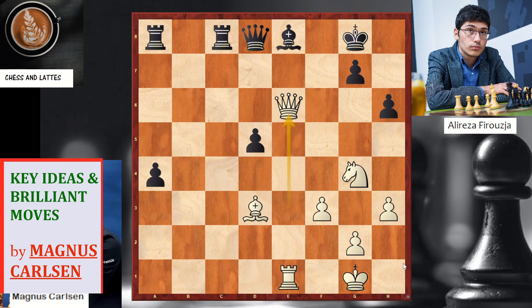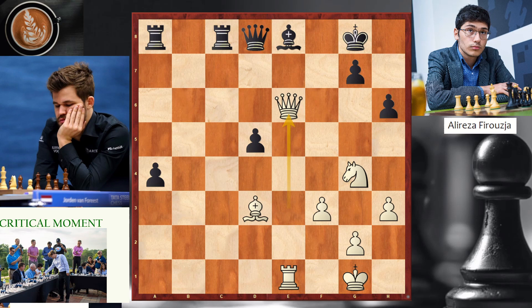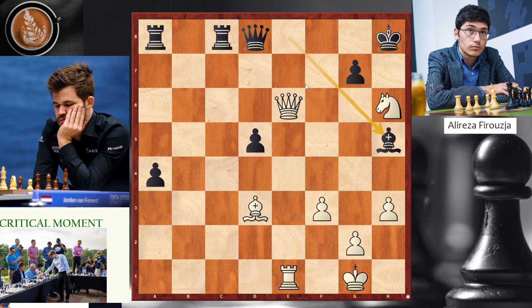Feel free to pause the video — what's happening next is very important, and that's where black is losing the game. The right move was king h8. Now white sacrifices another piece, and very important — you're threatening checkmate. Taking the knight will lose, but you have one move: bishop h5. You avoid checkmate on g8, and black survives this position.